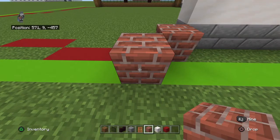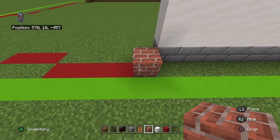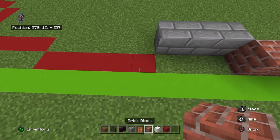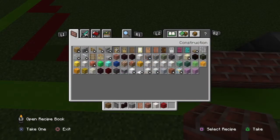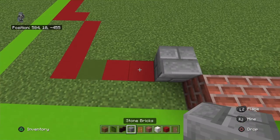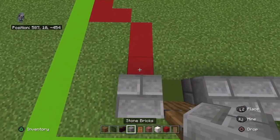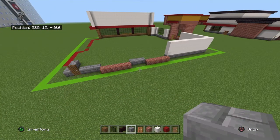Bring that brick block left by four, then back diagonally to the left of the stone brick, left two, then forward diagonally to the left of the brick block, left by four. You need a spruce door here. Go back diagonally to the left of the stone brick, bring it left by two, place a spruce door, then a stone brick, and move toward the actual front of the build by three with stone bricks.